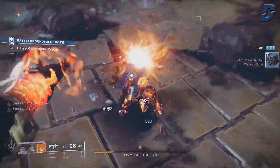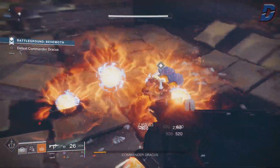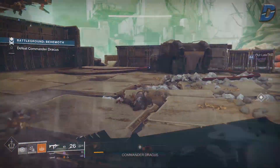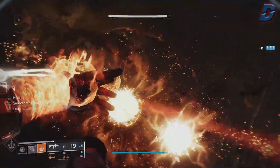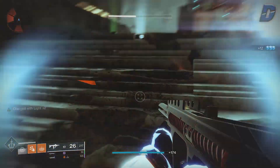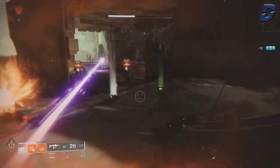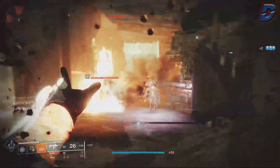This is a warlock solar build that lets you run around with unlimited abilities without needing to use any weapons. Here's the TLDR: kill an add with your melee ability, you then have unlimited grenades for a short time. You spam solar grenades on adds to kill them and spawn elemental wells. Pick these up and you'll become charged with light twice, in addition to restoring ability energy for all abilities. Then rinse and repeat — this time you're charged with light and you'll start to heal after every grenade kill.